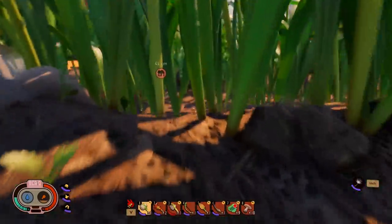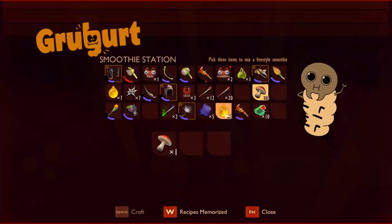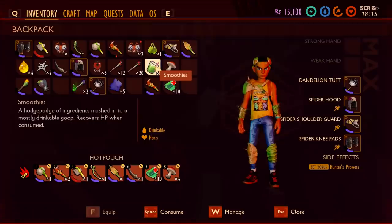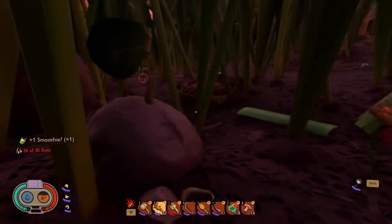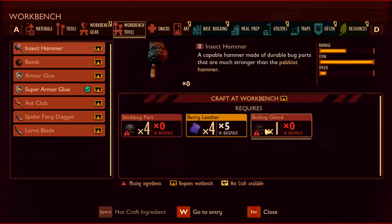Such a long journey to get all the way over there and back. While I'm waiting for night to fall, let's combine a mushroom with aphid honeydew with whatever this one is. It just turned into something that can heal me, so that's fine. I really want to try this insect hammer because look at all that damage and all that stun.